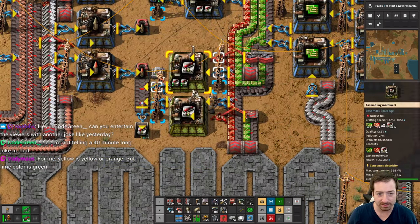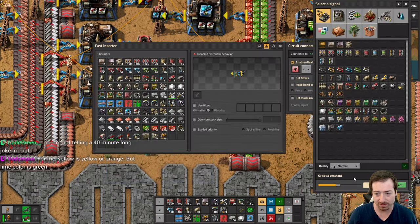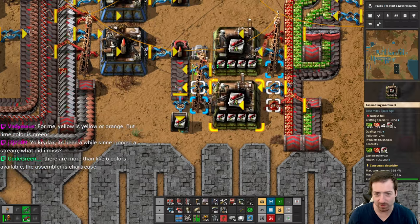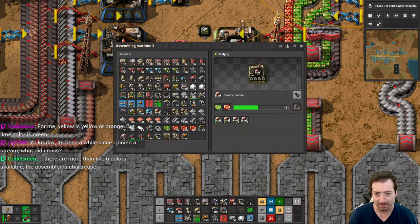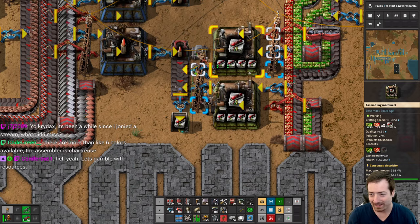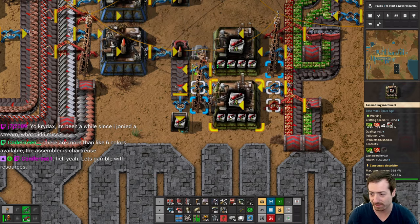Let's roll a little more on the quality dice — let's go to 200 here. There are more than six colors? No, I'm pretty sure there's only six colors. If it's not green or yellow, then it's nothing — there are zero colors in between. So now quality is 4% up to a maximum of 5.2% once we have all uncommons, which is significantly better.